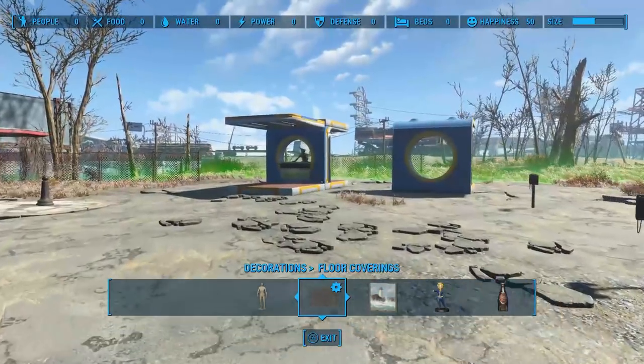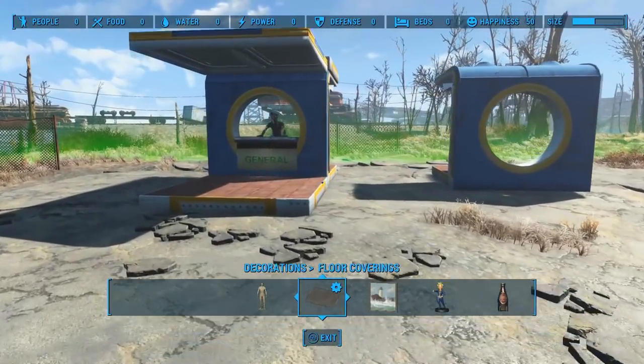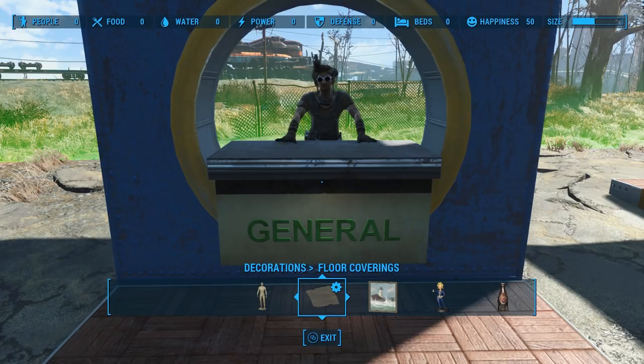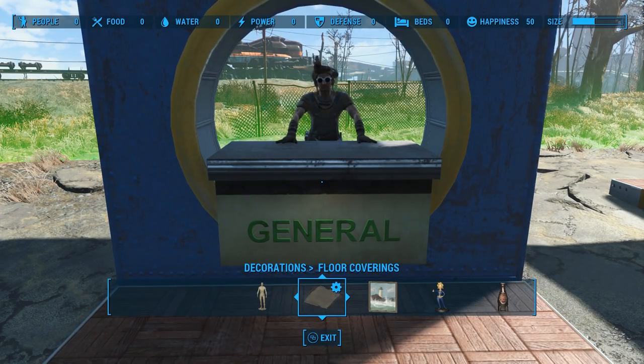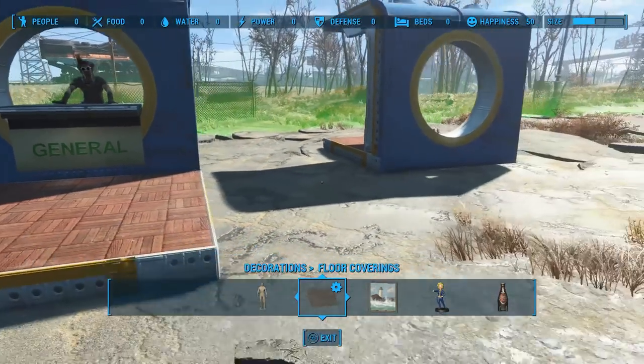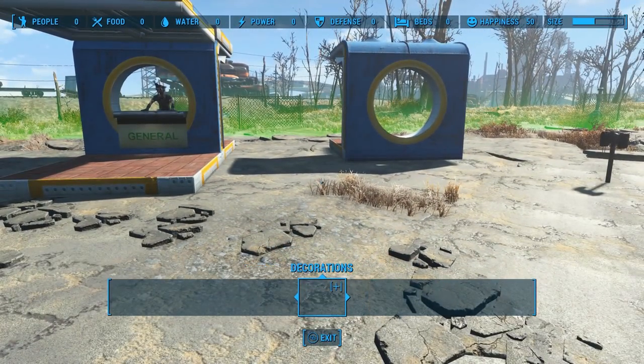But the main attraction in this video are the rounded vendor windows that you see here where I've currently stationed McCready at. I like these the best because they actually light up — you don't even need power in the area for it to do that. However, these beige colored trading counters can't be rug glitched because they're capable of snapping to each other. So in their case, we have to do the pillar glitch instead. But there's a trick to it — let me show you.